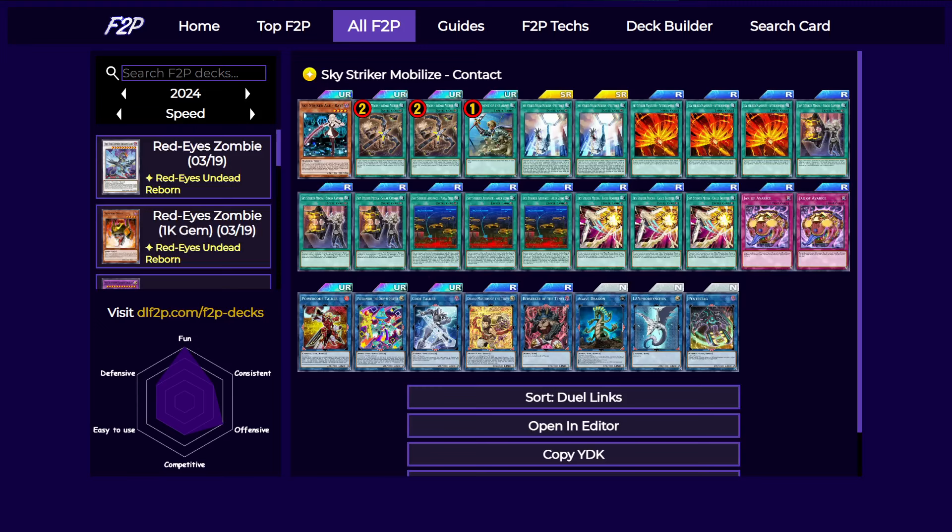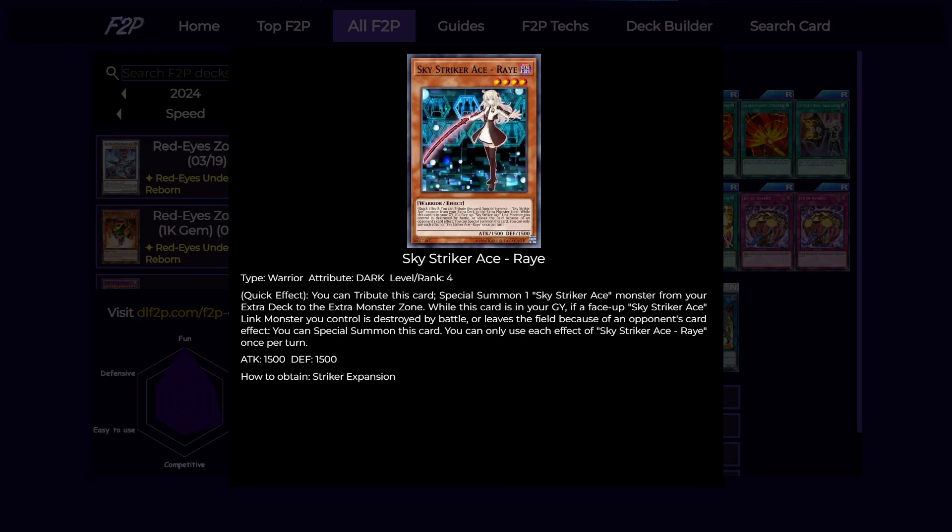In this free-to-play version we can only have one copy of Ray, which is obviously not very ideal, but we do have some amount of searches to help us get into our only monster in the deck. So let's talk about that.